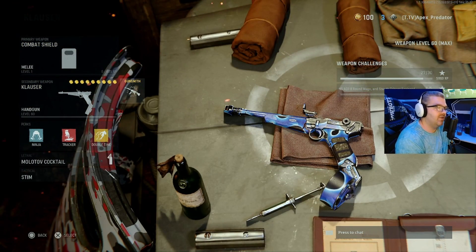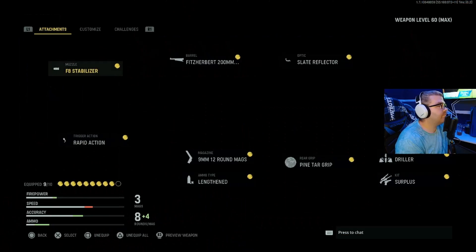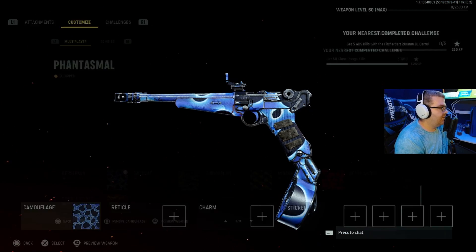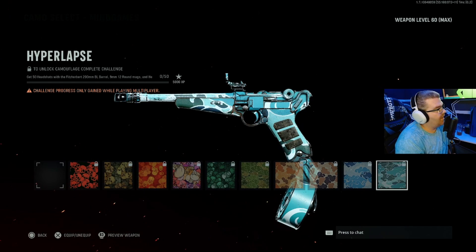Like I said in my previous videos, I got all of them except the last three. We get to change out certain attachments and get 50 kills with them. Survivalists: I have to get 50 ADS kills with the Fitz Herbert 200mm BL barrel, the 45 ACP 8-round mag, and the steady trigger equipped. Mind Games is 50 headshots with the Fitz Herbert 200mm BL barrel, the 9mm 12-round mag.